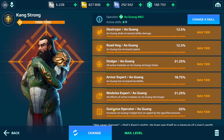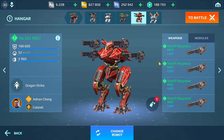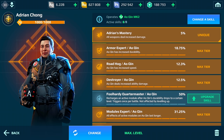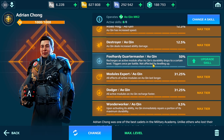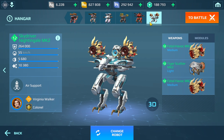Going for all damage here, making sure I have the Guidance Operator, and here is the Ao Ching. This build — I can actually kind of see this working, because we have that 600-meter range with these weapons. Hopefully I don't get sniped, but I'm pretty sure this can do quite a bit of damage on an open map.